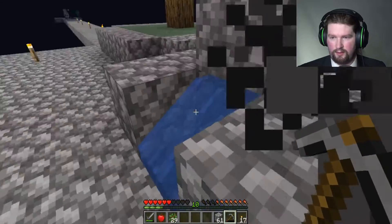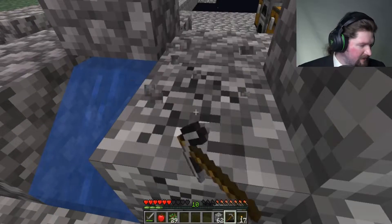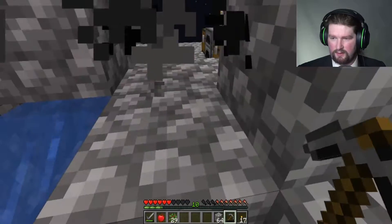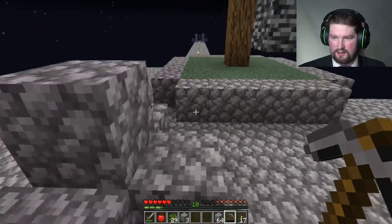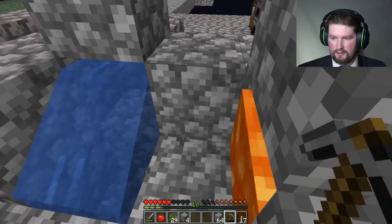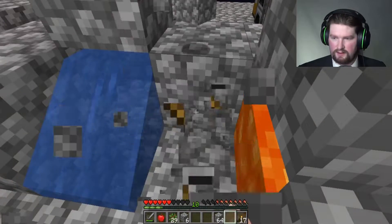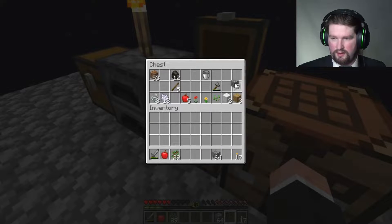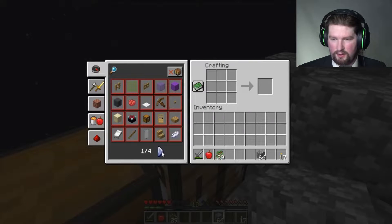I do need more bones, but that's not quite as important right now — it is another thing on my list. I'm gonna build another platform over here and put my house on it. I can put my house on this one, but I don't want it to be where I make all my stuff. I need to make a stone wall — cobblestone wall, there it is.